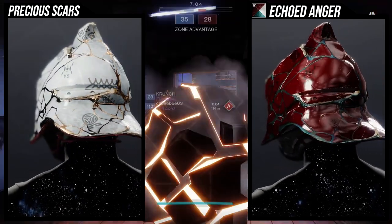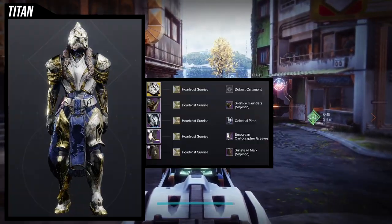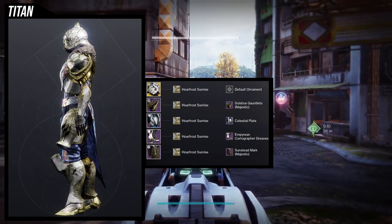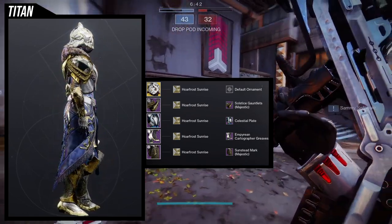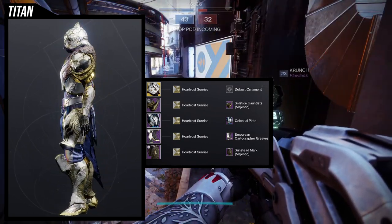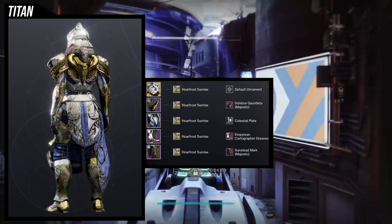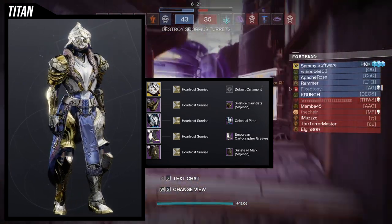For the first set, I am super proud of this one because it kind of became an accident. Obviously for the helmet we're using Precious Scars. For the arms, we're using Solstice Gauntlets Majestic — this one works well because the shoulder pads are completely cracked, which makes a lot of sense for this look. For the chest, the Celestial Plate looks really good with the helmet — the fur at the top goes really well with the sides so it doesn't look weird.